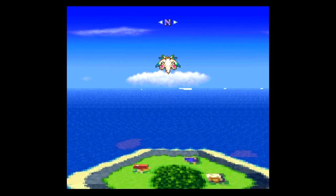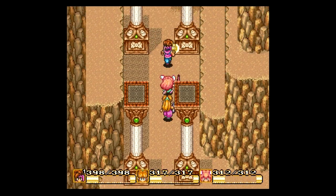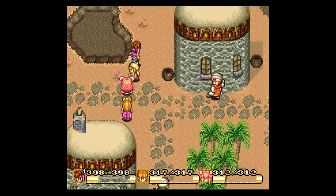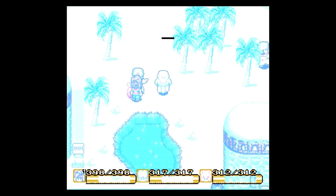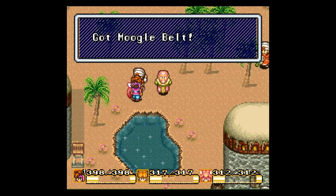We need to continue heading north, because if you remember, the sea hare's tail — I think this is it right here. I don't want to go back into the temple. There it is! That is what I was looking for. I keep thinking things are smaller on the world map than they actually are. Kakara said they needed the sea hare's tail in order to get water back. I brought it. 'It's a sea hare's tail! Hurrah! Water, water, we're saved! In return, let me give you this belt.' And we have received the Moogle Belt.